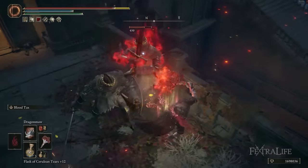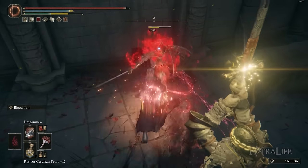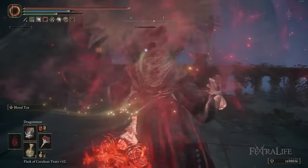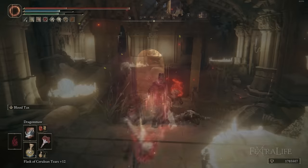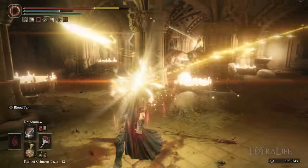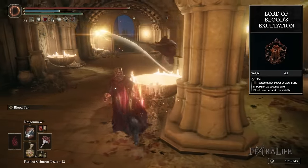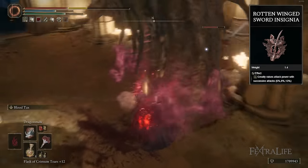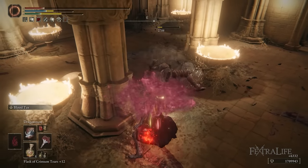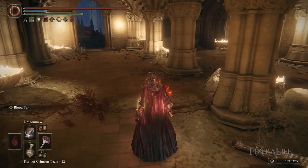I highly recommend splitting your attributes between Faith and Arcane in order to cast Incantations effectively using the Dragon Communion Seal, and pick up some weapon buffs that can really help your attack rating. This gives you the option to rely more on your spells for damage than your Bouquet, but you can use your Bouquet to charge up your attack power via things like Lord of Blood's Exultation, White Mask, Millicent's Prosthesis, and Rotten Winged Sword Insignia before casting a hard-hitting spell like Dragon Maw, particularly if you're buffed with Golden Vow or Flame Grant Me Strength.